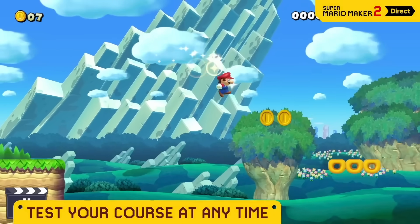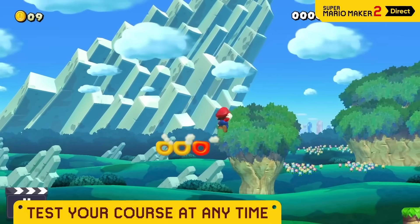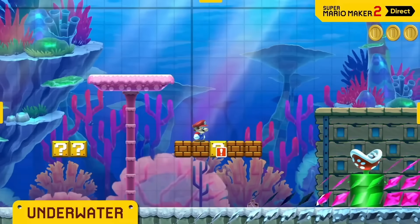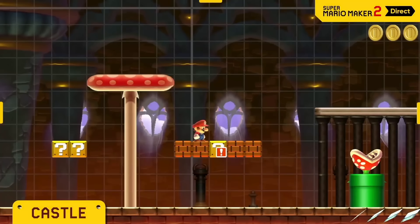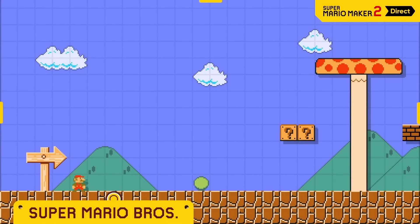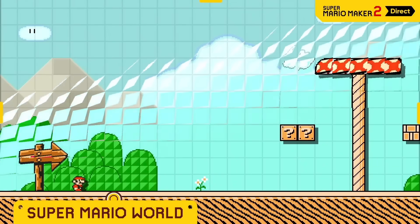Taking a course you're working on for a test drive is a snap, allowing for rapid-fire experimentation. You can change the course theme — whether it's underground, underwater, castle, your choice. Even the game style itself can be altered, with options like Super Mario Brothers, Super Mario Brothers 3, and Super Mario World.